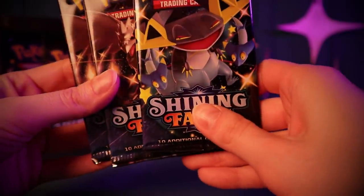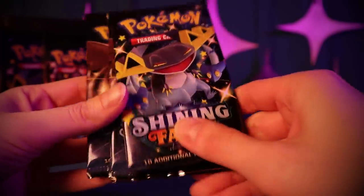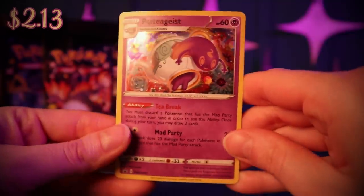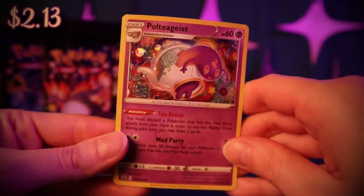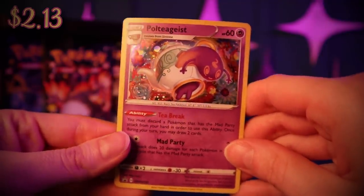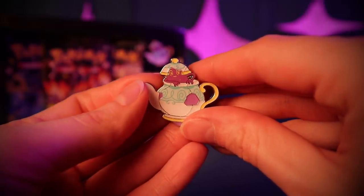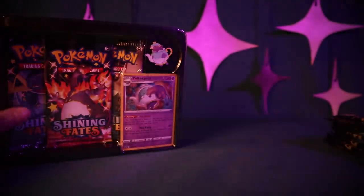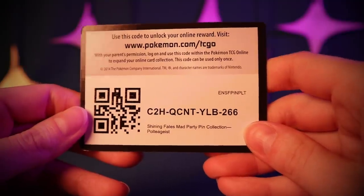The Poltergeist Mad Party Collection comes with three packs, a Poltergeist promo card — very cute — and also this little Poltergeist pin. I got two of those. And here's the code card for the other box.